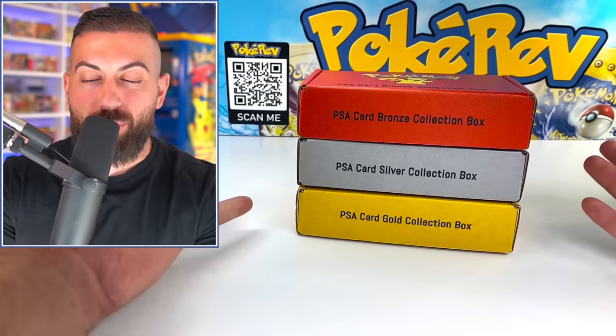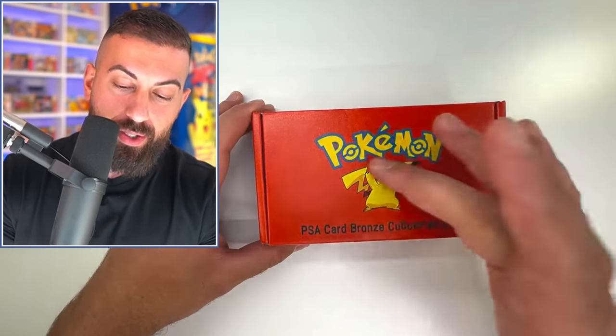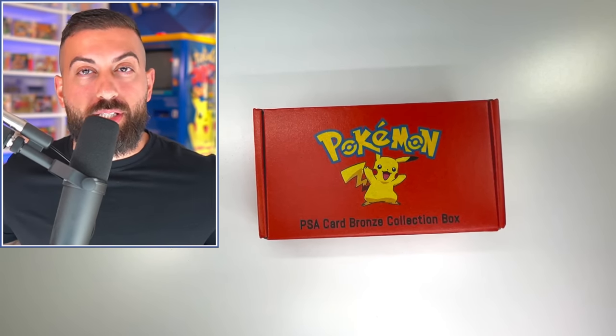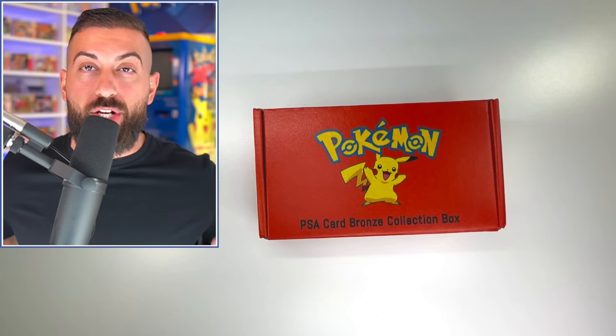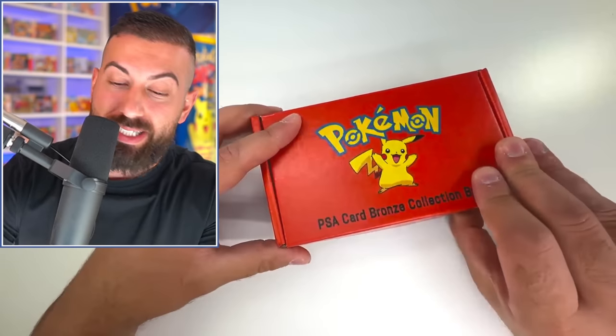Let's get started with the bronze box. This one was $35, which is kind of cool. There's a Pikachu on the top and it says Pokemon. This is from a random eBay seller — I purchased this under a different name so they don't know they're sending them to me. As always, none of this is sponsored.